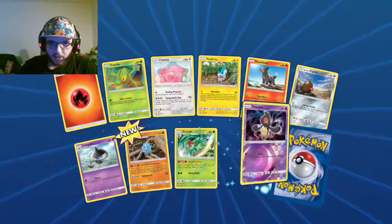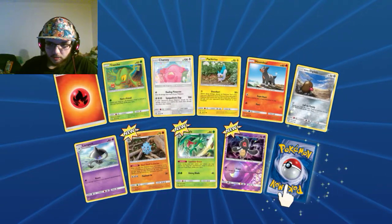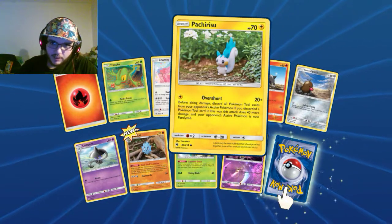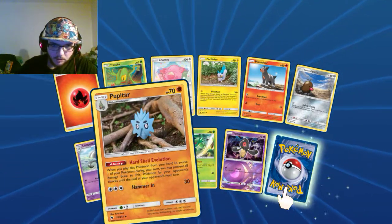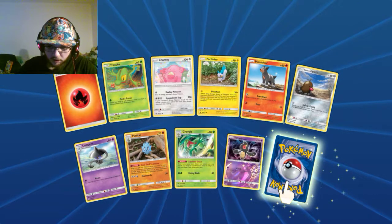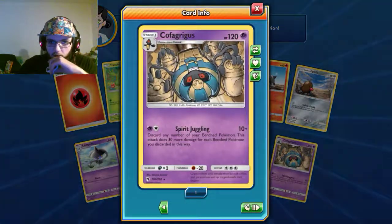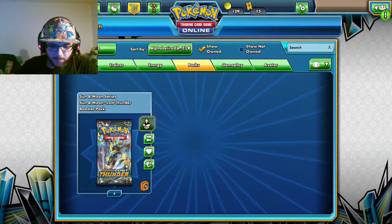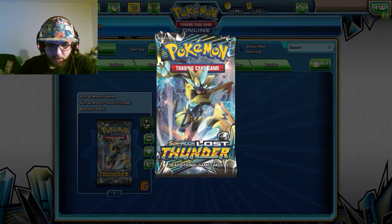I do care if I get something good out of these packs. Fire Energy, Torchic, Chansey. Pinchers maybe, Houndour, Alolan Diglett, Lampent, Pupitar, Grovyle, Yamask. Hey, at least I get the Evolution. It's still funny that I mentioned Prism Stars and I got a Prism Star — I haven't pulled a Prism Star in a long time online.